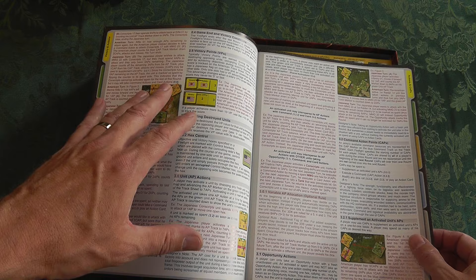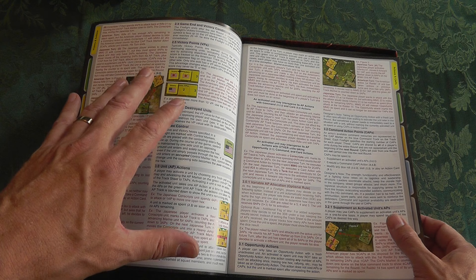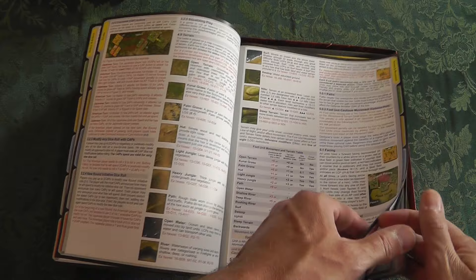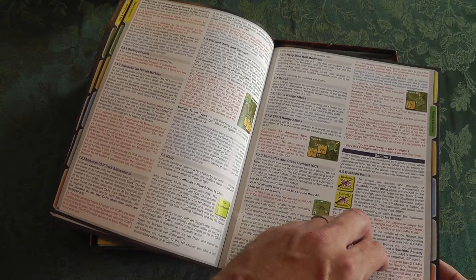There's also a firefight book — their scenario book. The way Academy Games does it is that you learn the rules that allow you to play some of the first scenarios right away; vehicles and things come in later. You can get started playing the game immediately. There are lots of pictures and examples showing how line of sight works, what blocks, how elevation works — it's all very intuitive.